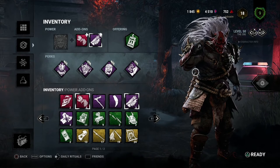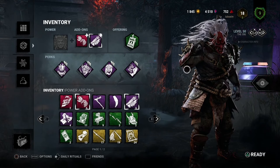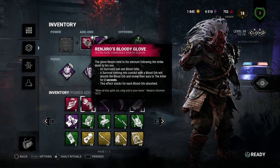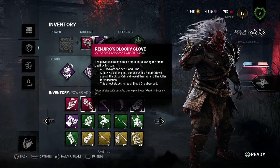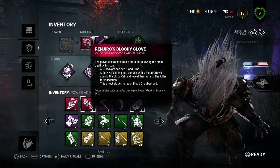You've probably seen this through other content creators as well — called 'No Power Oni,' 'No Power Bam Bam,' all that sort of stuff. The basis of the build is that you run the add-on combo of Ringiro's Bloody Glove, which means all survivors can see blood orbs. A survivor coming into contact with a blood orb will reveal their aura for two seconds, and the effect stacks for each blood orb collected.